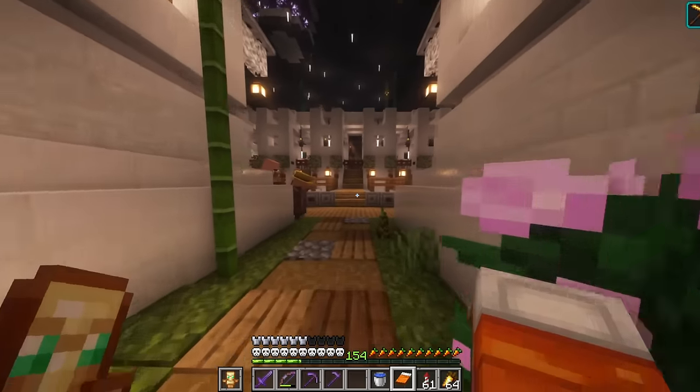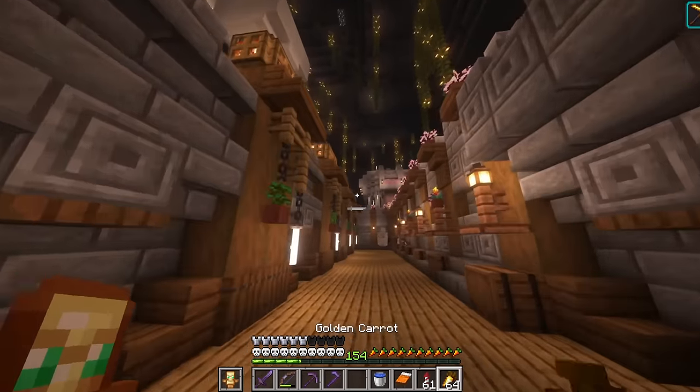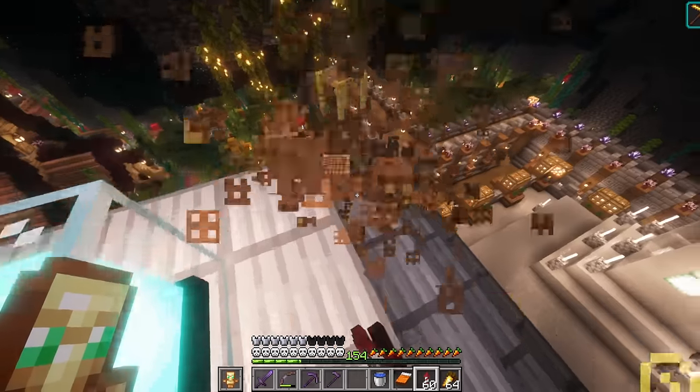There's an Iron Golem in that house for some reason, and the villagers are making their way all the way over to this Ancient City portal. This thing has been entirely reconstructed out of quartz. Still have some beacons here and there that we need to take down.